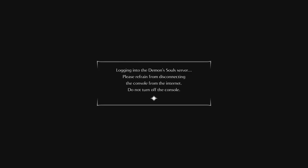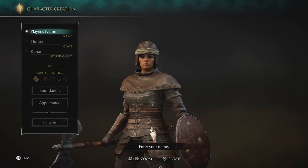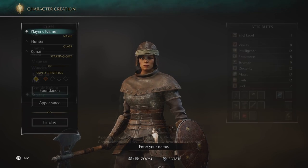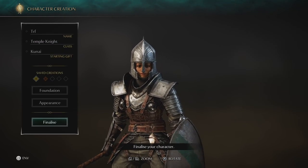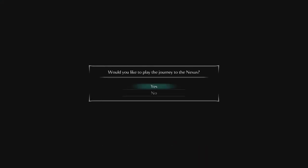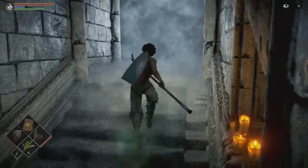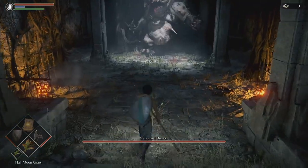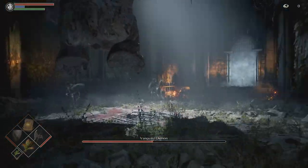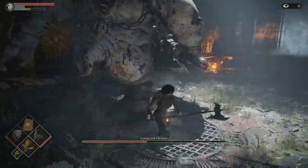Unfortunately the catch is we're going to have to make a second character, because this is the only way to get back to the Vanguard boss fight. I'm going to be running as the Temple Knight — it doesn't really matter which one you choose, but Temple Knight is always a solid choice. Strategy wise, stick close to him; I was practically behind him the whole time trying to get him to jump, so with some patience we should kill him in about two minutes.